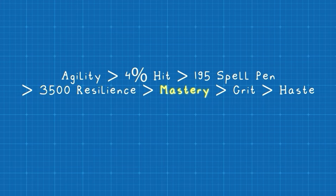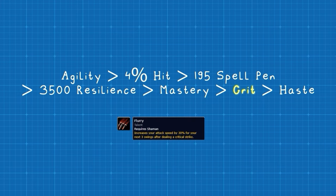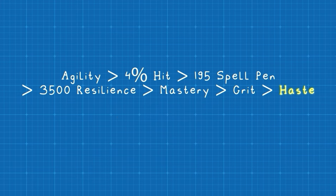You then want Mastery. There's no particular breakpoint you're looking for here — in fact, you want as much Mastery as possible, as it increases your damage with any ability that deals elemental damage. After that, you can look for Critical Strike. While you do have abilities that increase this chance, it does bring you closer to more consistent crits for Flurry uptime. Finally, Haste is your least desirable stat — in our BiS list, you'll see that we have 0% Haste.